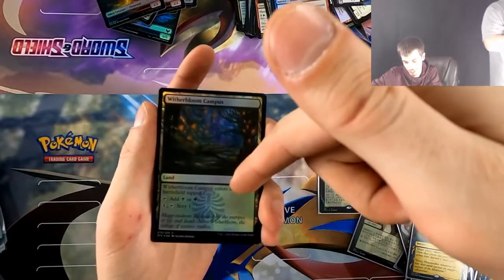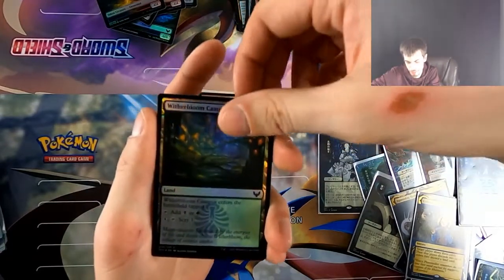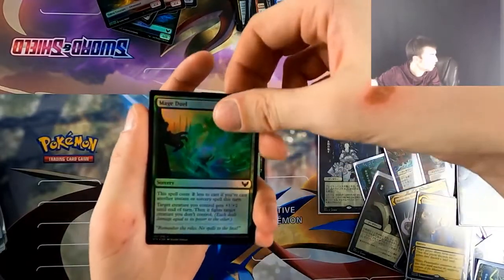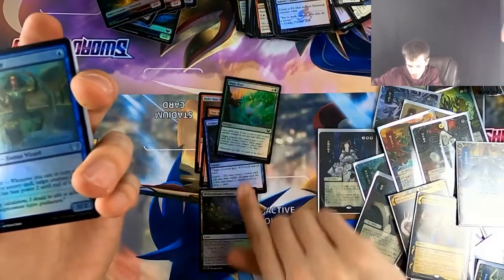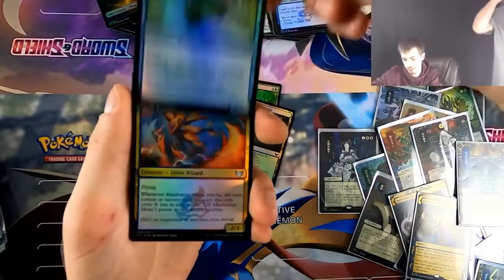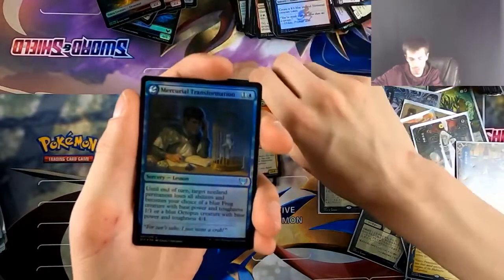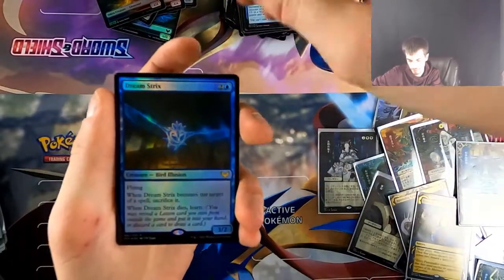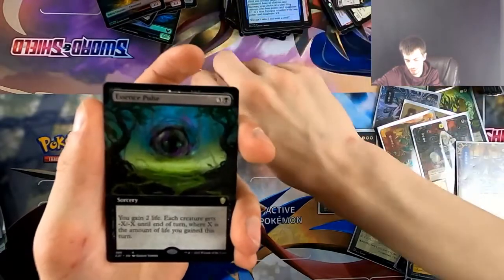Arcane Subtraction — we got the campus lands. I like these lands a lot — they're like guildgates that you can actually do something with late game. It seems really impactful. It might just be a limited thing but it's still super good in limited — gives you something to sink your mana into later. People play the gain-one-life lands in Pauper, so this is definitely way better to play over those. If you get mana-flooded, it gives you something to do.